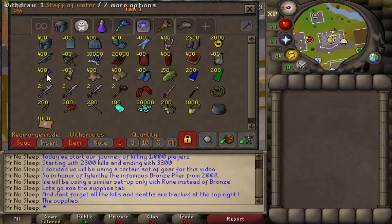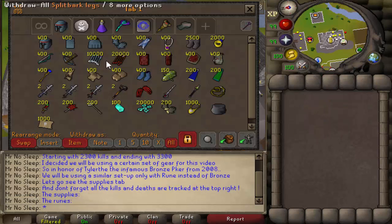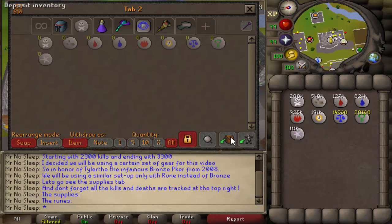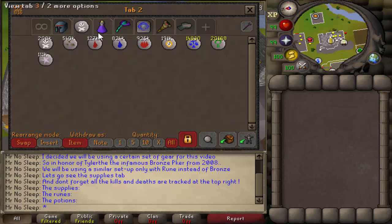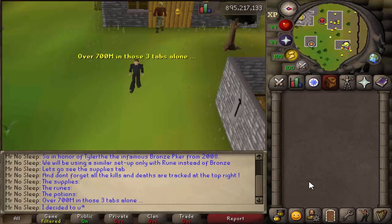I wanted to use a set of gear that was actually inspired by one of my favorite PK videos of all time, which you can find in the description below. That gear was basically a welfare setup of full rune - anytime I was using melee. Anytime I would use range, I would use red dhide instead of black, and anytime I was using magic I would be using split bark instead of mystic.